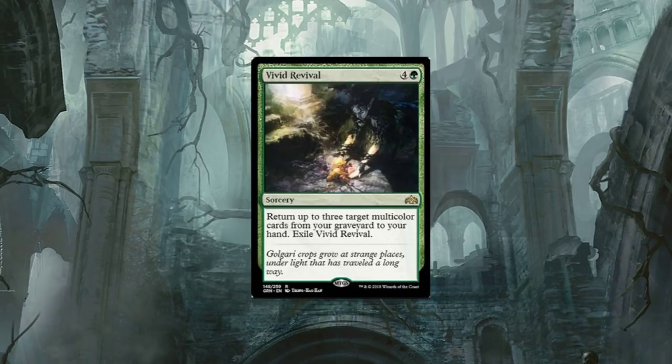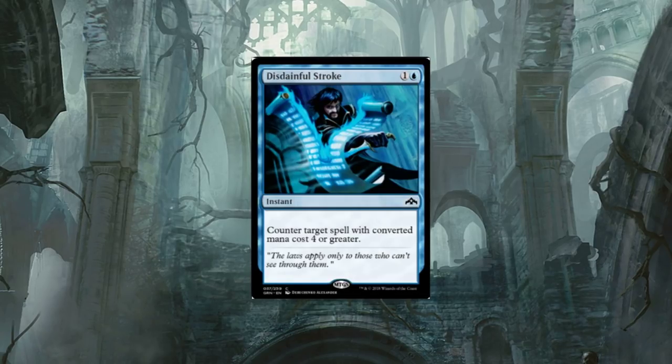Vivid Revival — five-drop. Return up to three target multi-color cards from your graveyard to your hand. Sweet card. It's a rare, but it will see a lot of play because you're returning three multi-color cards. Black and green — I'm telling you, in this new standard, it's almost overpowering. We've seen a lot of powerful black-green cards, and there's a new king in town: green-black. Watch out.